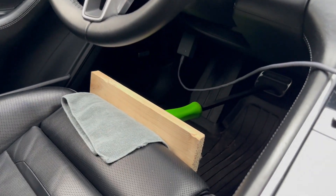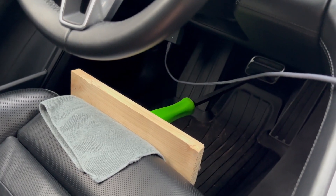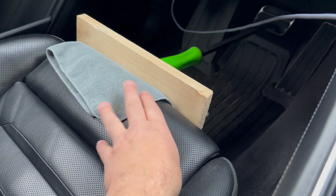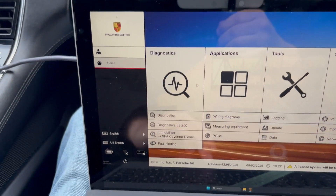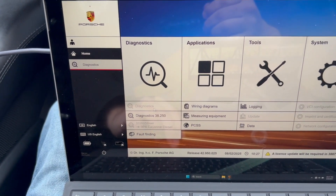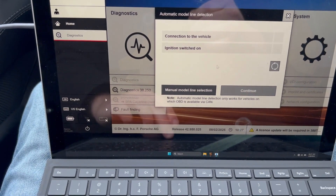All right, we've got the cable hooked up to the OBD port and connected to the computer. In order to run this test you've got to have the brakes depressed, so what I've done is used a pry bar, a block of wood, and a towel to protect the seat — ran the seat a little forward and put adequate pressure on the brake pedal. Now we'll go ahead and get started. We want to go to Diagnostics.